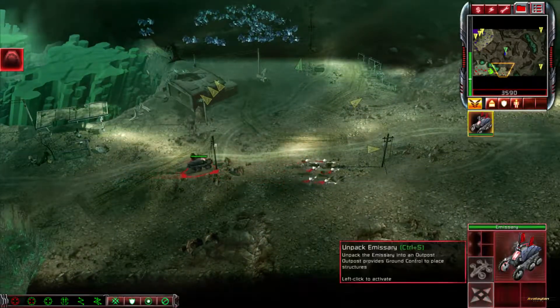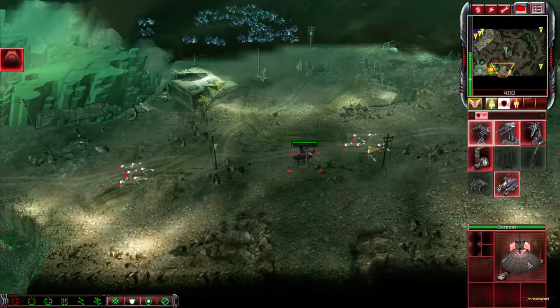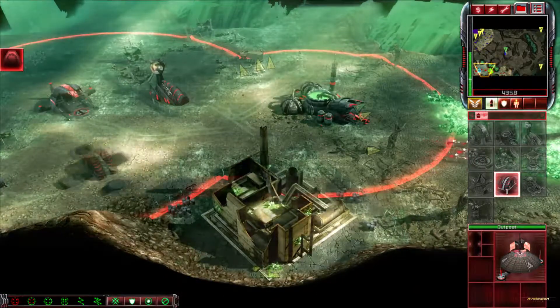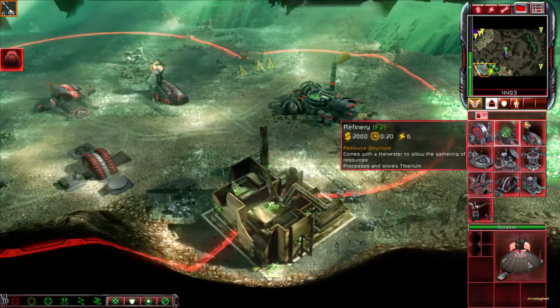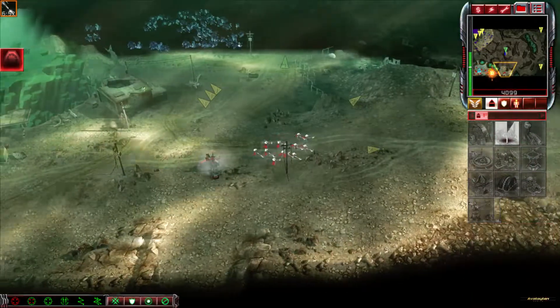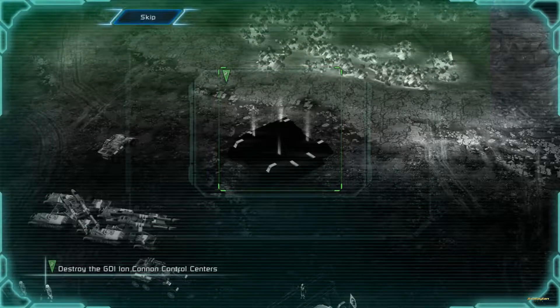I am the emissary of Kane. Construction complete. Enemy units sighted. Warning: ion control detected. Building. Tiberium exposure detected. Incoming transmission: GDI is poised to use their ion cannon. Eliminate or capture their ion cannon control center before they can use the weapon.